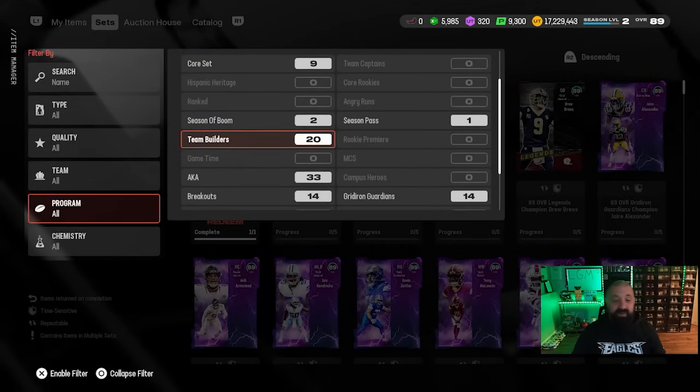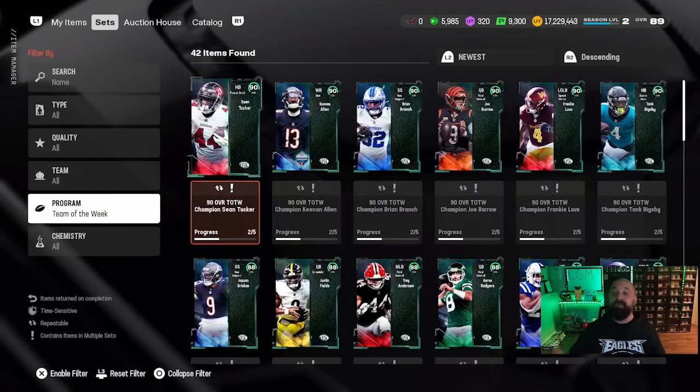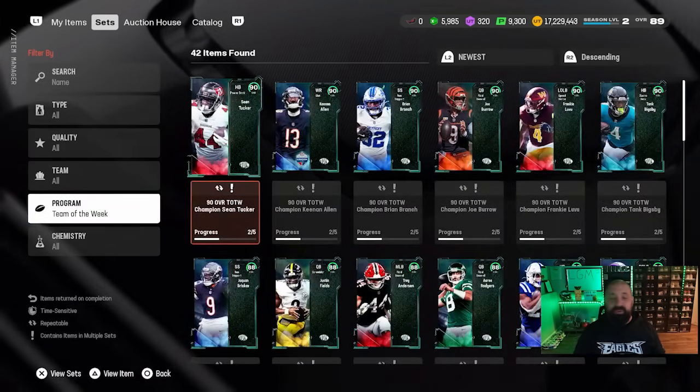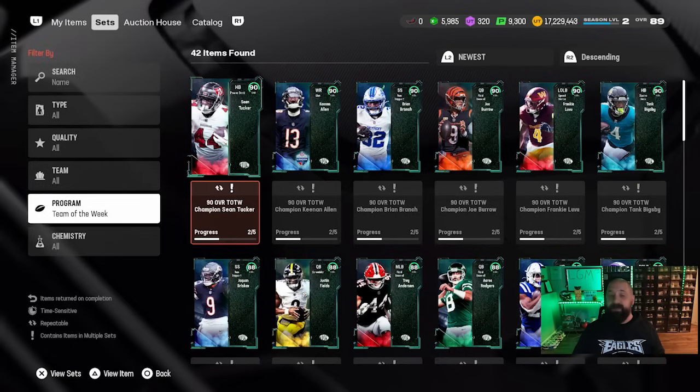Remember, later tonight there will be a special stream showing part one of the Most Feared promo, which should go live tomorrow afternoon around 1:30 PM Eastern. As for the Team of the Week content — a bit of a surprise — we got six different champions, three from week five and three from week six.